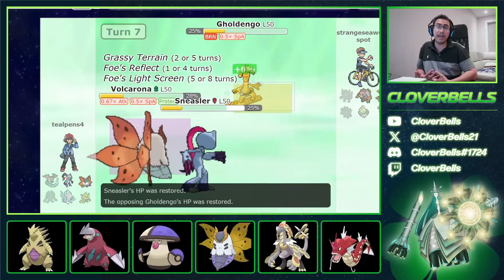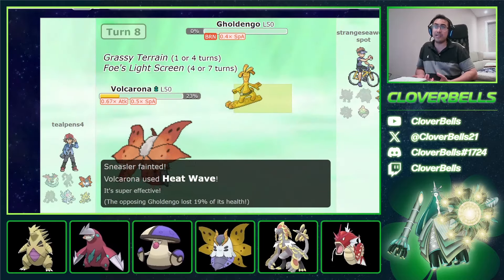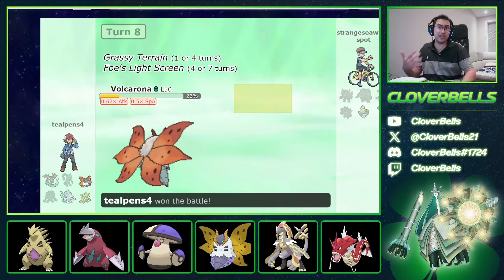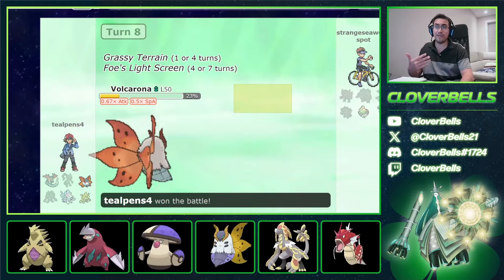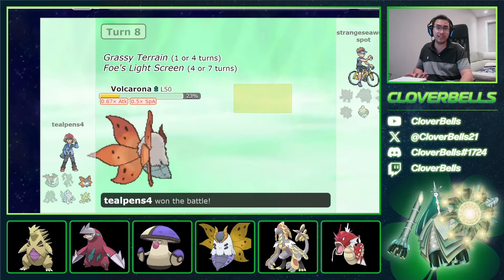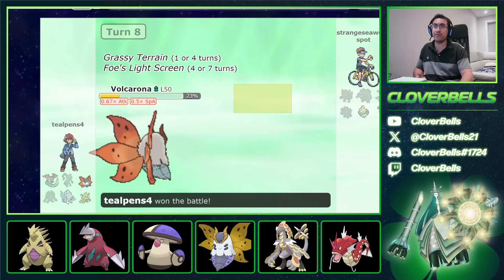Make It Rain still kills Sneasler, but Volcarona stays in. Then we just click Heat Wave and end the game. Even though Volcarona never really got set up, he could never get rid of it — we got a lot of recovery from Grassy Terrain and the Leftovers, we were able to alternate our Protects and preserve it. Sneasler came in and removed the threats to Volcarona — the Grimmsnarl and even Ursaluna — and against Gholdengo the rest was history.